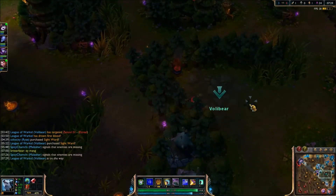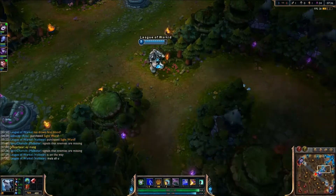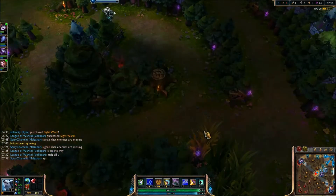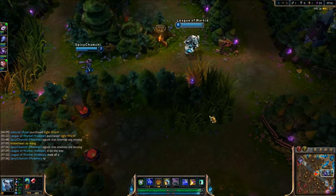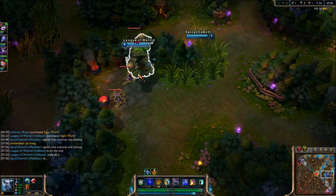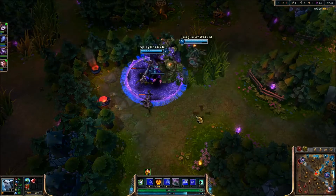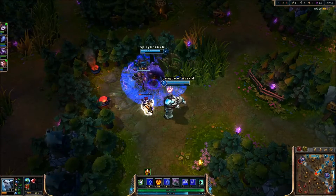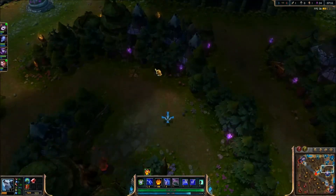So I see that blue is up and I want to go ahead and give it to Malzahar — he is ahead in lane, this will give him the ability to snowball even harder, so I go ahead and do that. As you can see, I type it in chat. The only time I never really give blue buff to my mid is if they're really getting destroyed and they're just gonna wind up giving it to the other person. Even if it's even, I always give it to them.